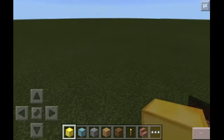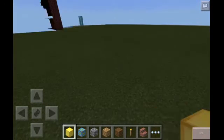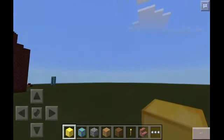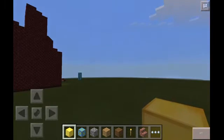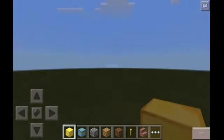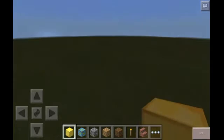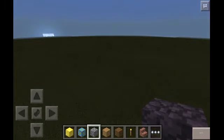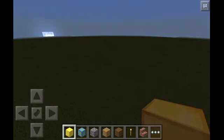Hello guys, today I'm going to show you how to activate the nether reactor for Minecraft Pocket Edition 0.11 and 0.11.1. The only things you're gonna need are gold, a nether reactor core, and cobblestone.